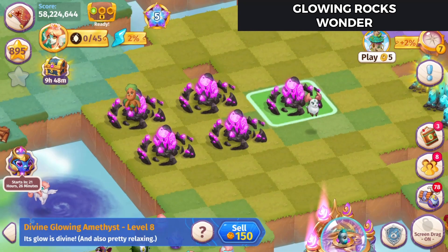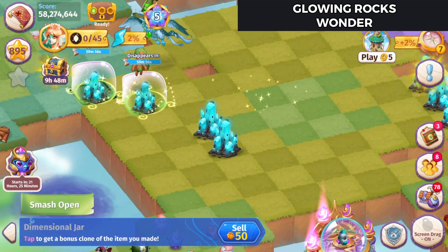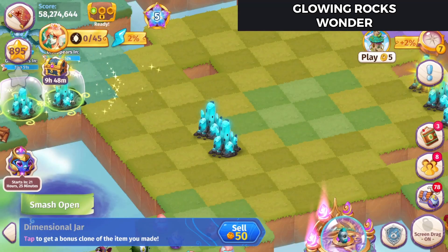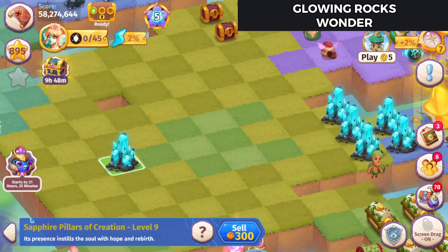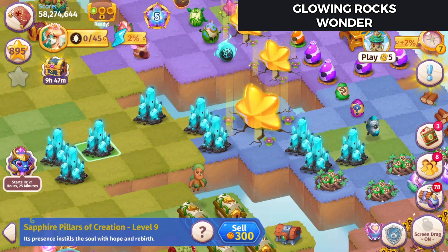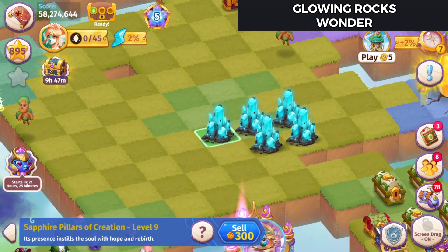So I'll merge these. And there's some Dimensional Jars - we'll set those aside for the moment. 150 gems for each of those. We'll bring them over here and bring these out so I can merge them nice and easily.